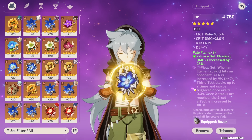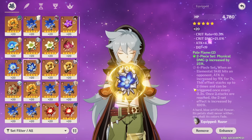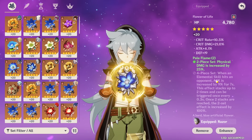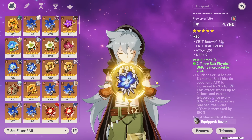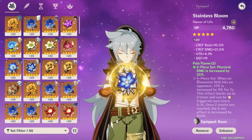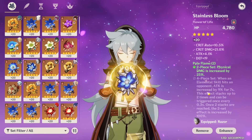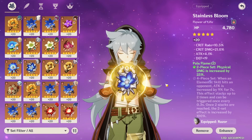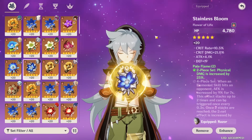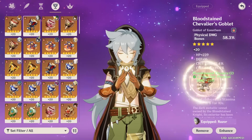Once you hit two stacks you also get another 25% physical damage bonus, giving a total of 18% attack and 50% physical damage bonus. It's very easy to stack the four-piece because you can press E, burst to reset your E cooldown, then E again. Substats really do matter though — the difference between two Pale Flame plus two Bloodstained versus a four-piece Pale Flame is only that 18% attack, so go with whatever has the best substats.